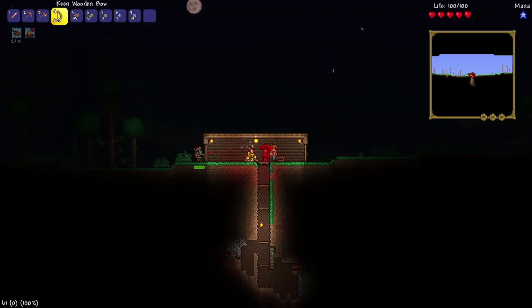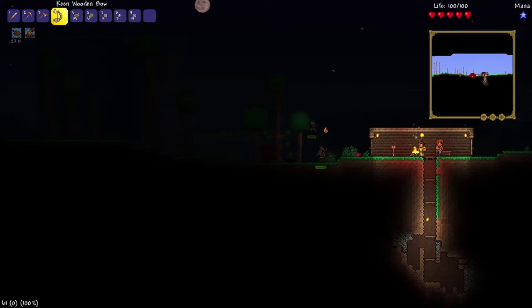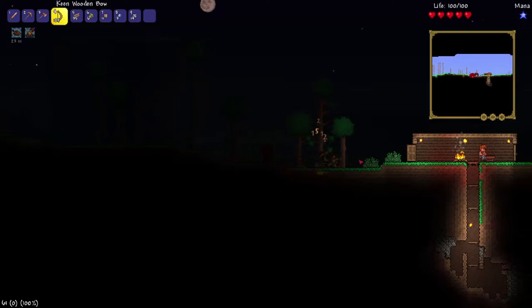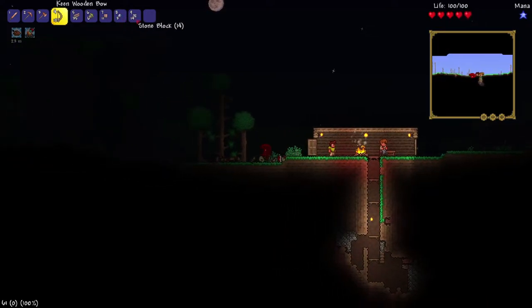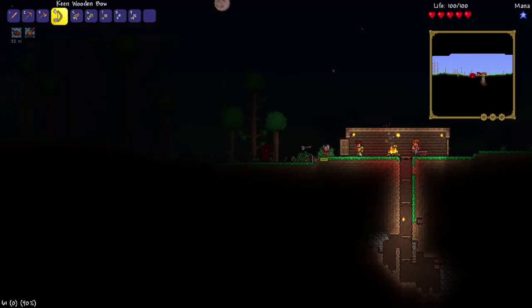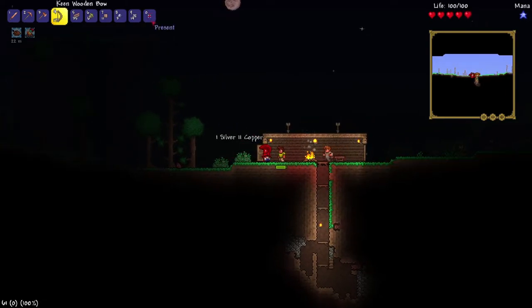Made a campfire — we get health regen when we're on this. I'm going to go kill these zombies. Oh, I got a present. I hear shooting stars. There's a giant eye coming at me! I got eggnog. There's an eye about to be in the base. I got another present — I got a pine tree box, I think.